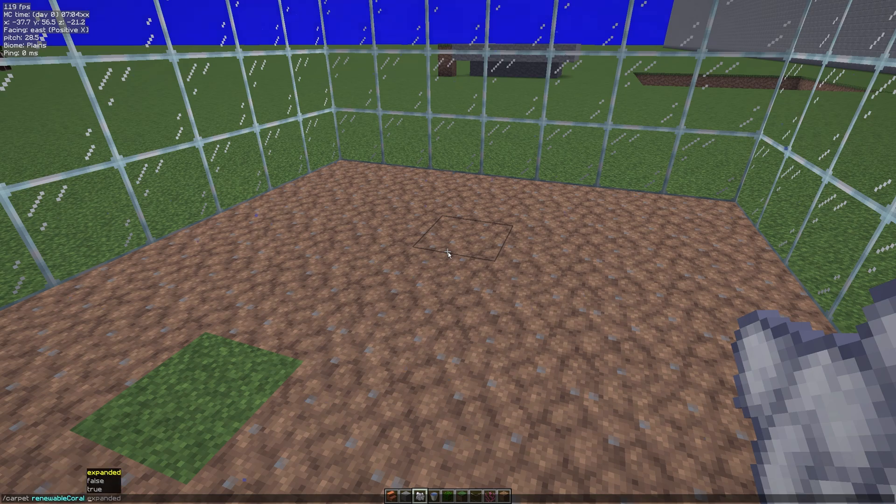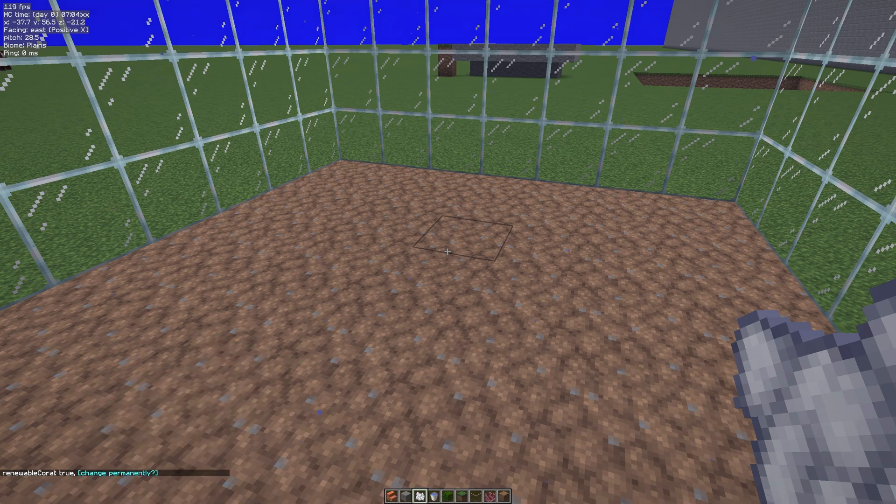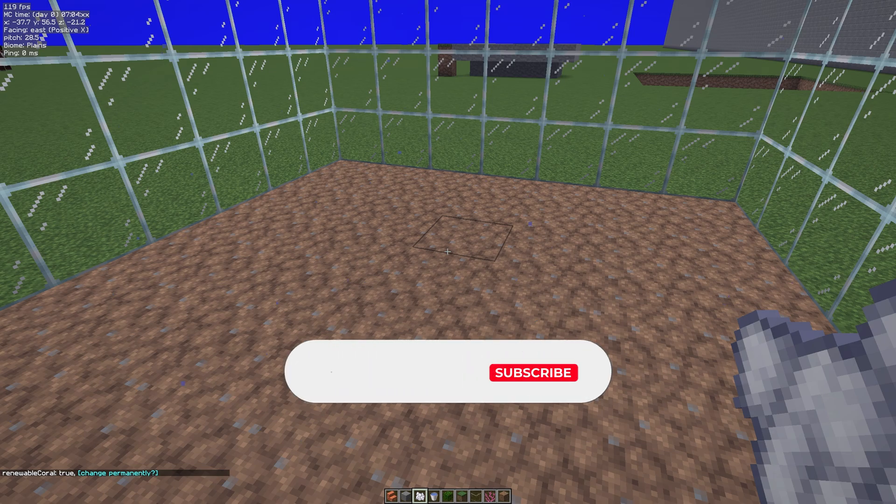Now you can see we have three settings. I'm going to explain them and show you where this is working a little bit inconsistently for me, possibly because of that single biome rule. What we're first going to do is set this to true. We're not going to change it permanently at this point — I'll explain why later because I tend to use the extended.